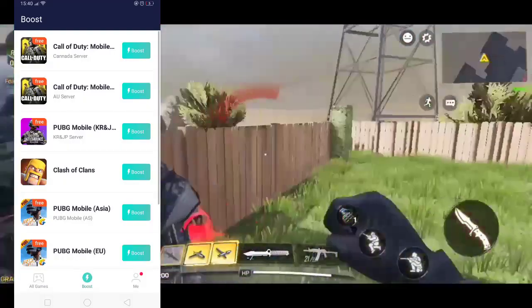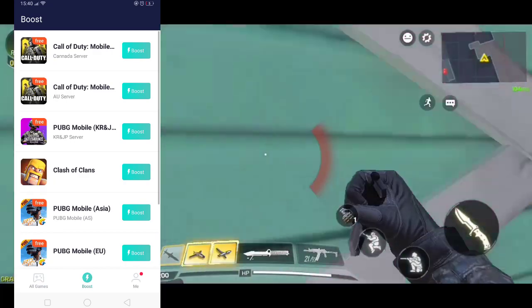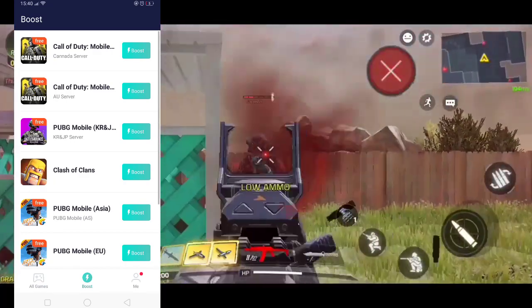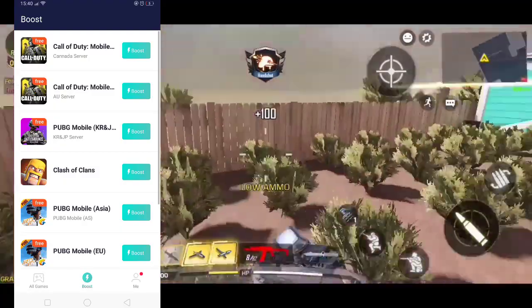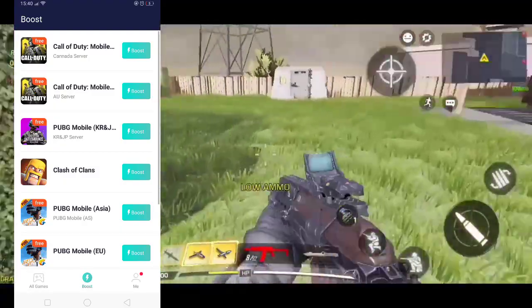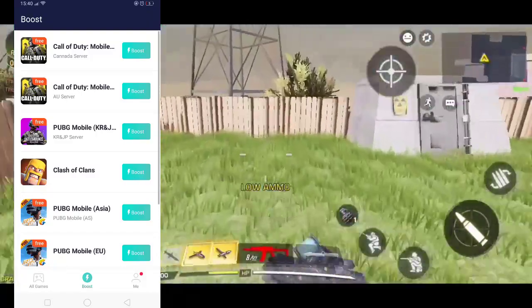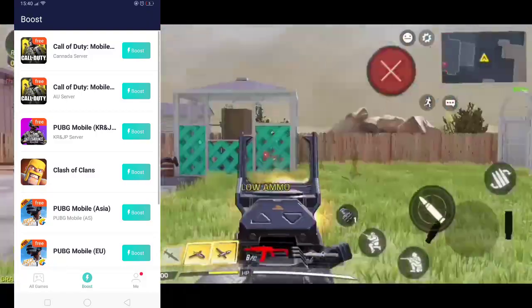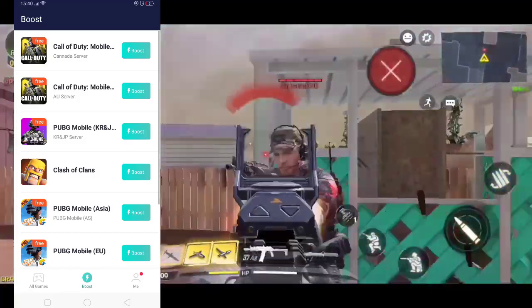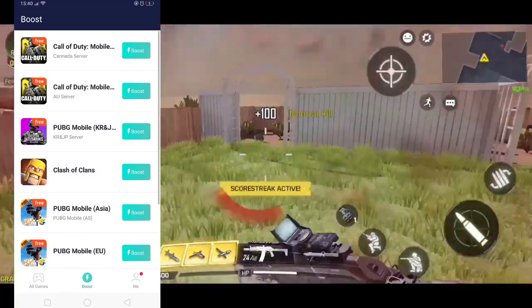Now if you can see Call of Duty Mobile in the Boost section in the center, you can just click on the Boost button. Depending on which server you want to play on — if you want to play the Canadian server, click the Boost button for the Canadian server; if you want to play the Australian server, click the Boost button for the Australian server.